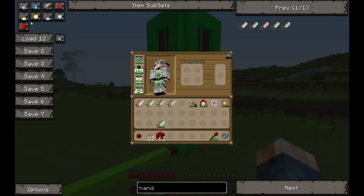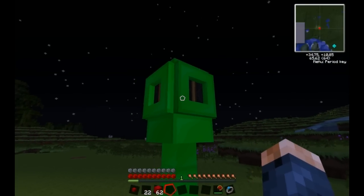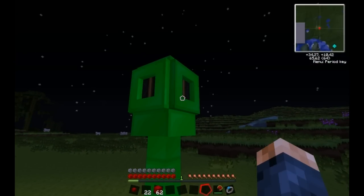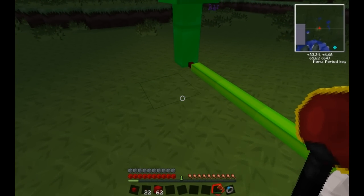One important thing to notice about micro blocks is that micro blocks do not block lighting. Therefore, this lamp gives off just as much light as it would if these were to be gone. There's no difference at all.